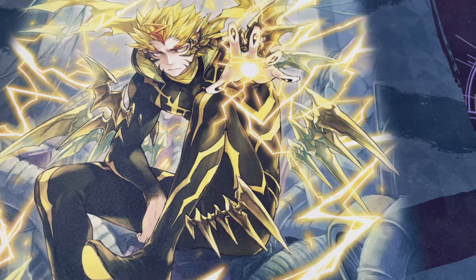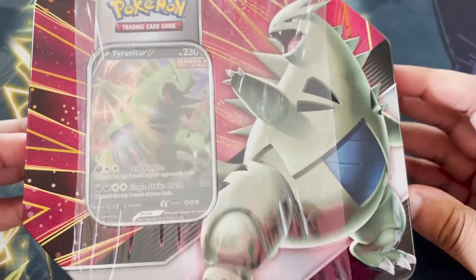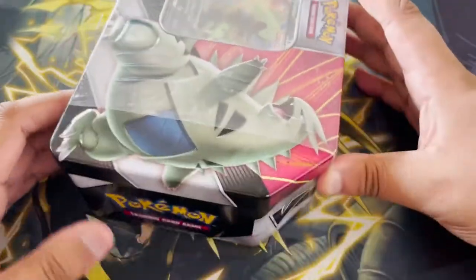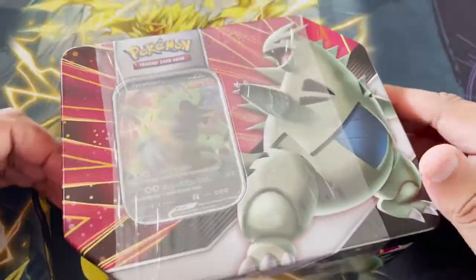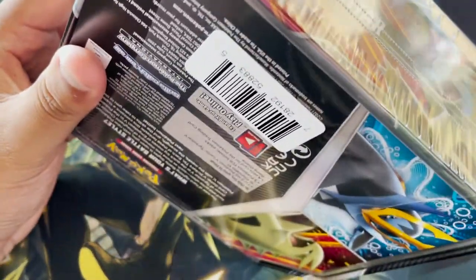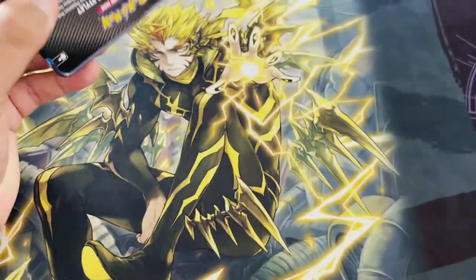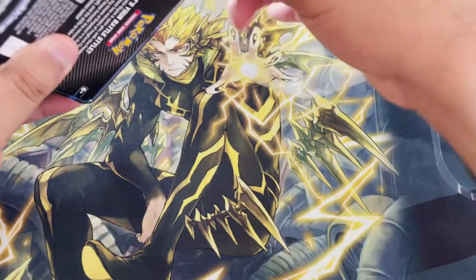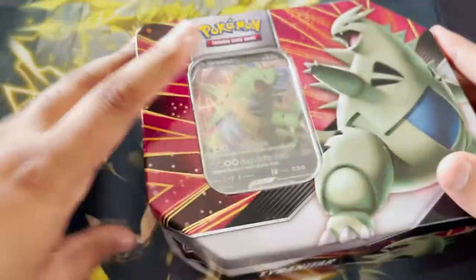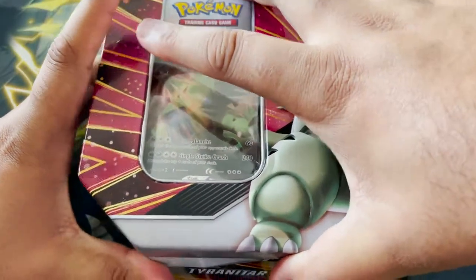Hey, what's up card guards, Jimbo here back with another opening. This time not a booster box — I'm going to be opening this Tyranitar tin. It's the Summer V Strikers tin. There's one of Empoleon and one of Tyranitar. I do have both but I'm only gonna be opening the Tyranitar. I want to order some others because I want to keep one sealed for the collection. I'm not a fan of this goofy factory seal method that doesn't even seal the entire thing.